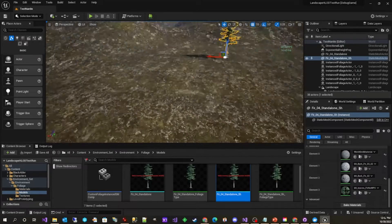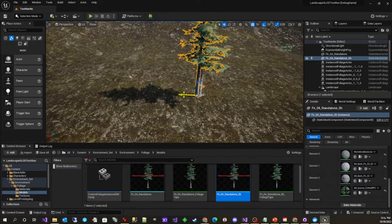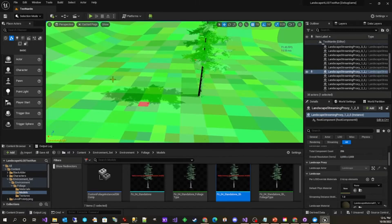We did this by using a plugin to spawn a foliage shadow proxy on top of each tree in our world. The proxy was set to hidden in-game, but still rendered a shadow. The original tree with World Position Offset was set to not render a shadow. This led to massive performance gains, and in dense forests like we were testing, there weren't any downsides.